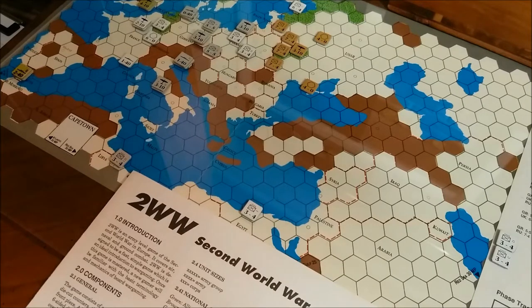A quick list of components. The game consists of a 17 by 11 inch map, 80 die-cut counters, this set of rules, and a front piece which served as the cover of the game and is on the back of the turn record chart. Additionally, you'll need a 6-sided die to play the game.